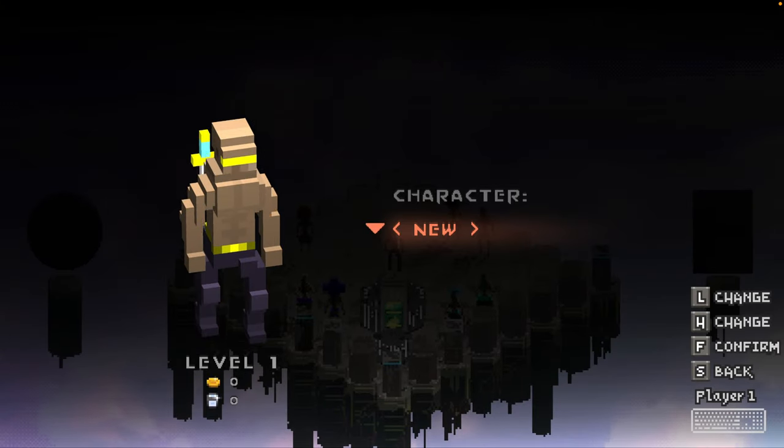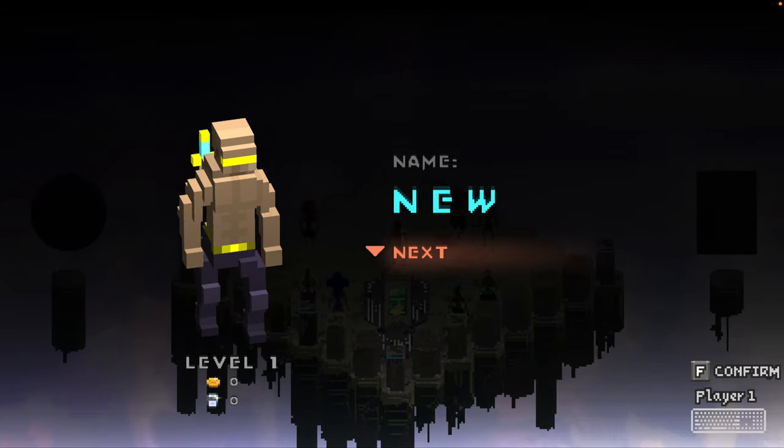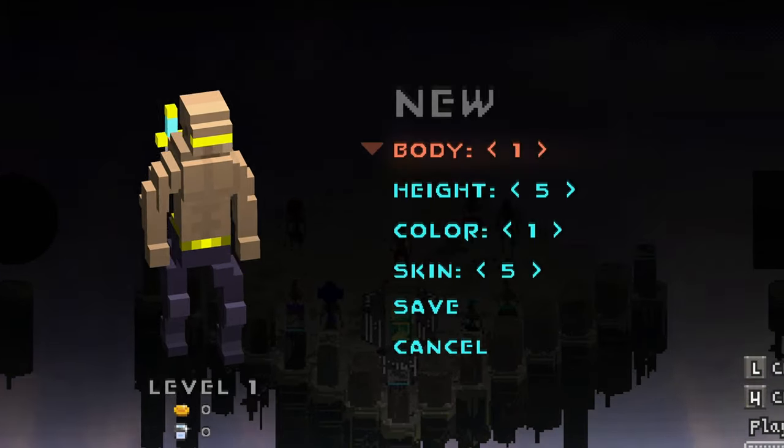So the first thing we'll do is create a new character. Perhaps we can name them 'new', which certainly will not be confusing at all.